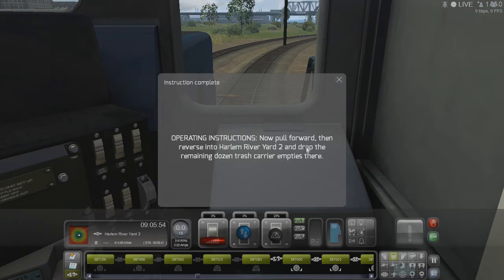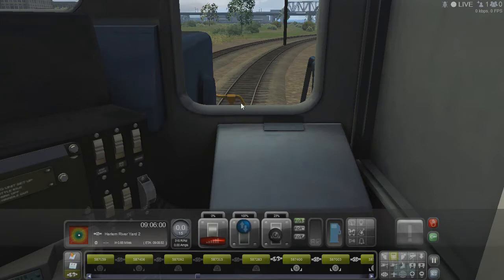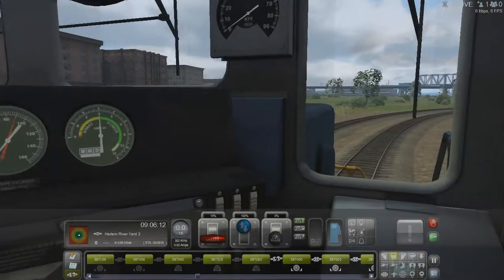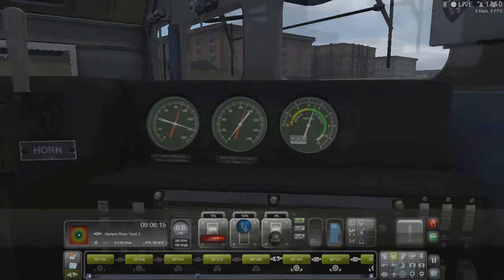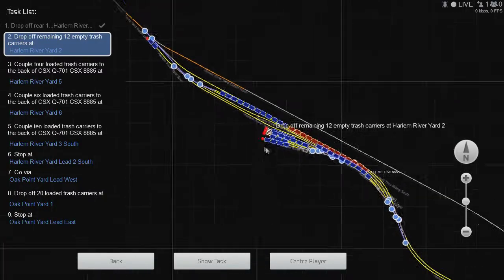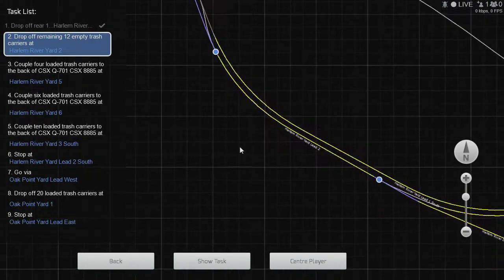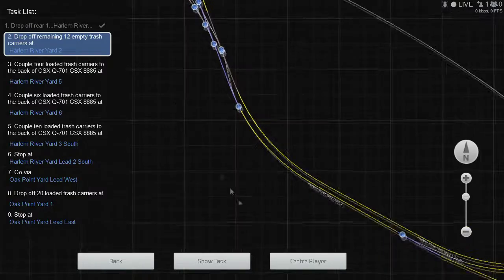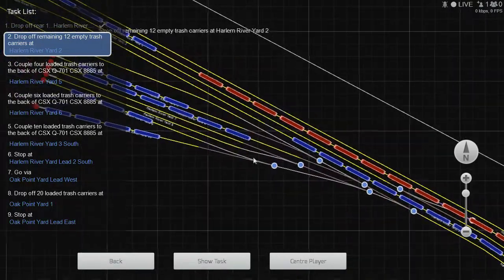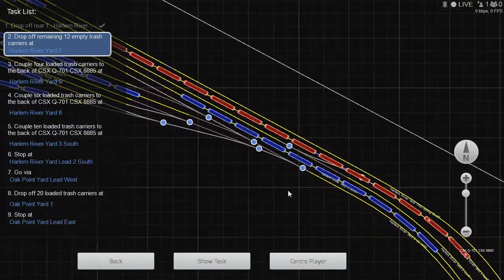Let's get hand brakes on for a few of these. Now pull forward, reverse into Harlem Yard Two, drop the remaining dozen empties there — got it. Wait for the brake pipe to get down to zero and we're good. Let's check the map, make sure I've got enough room to pull forward. Yeah, that should work — we'll need to reverse into this one. We don't need to pull too far forward.